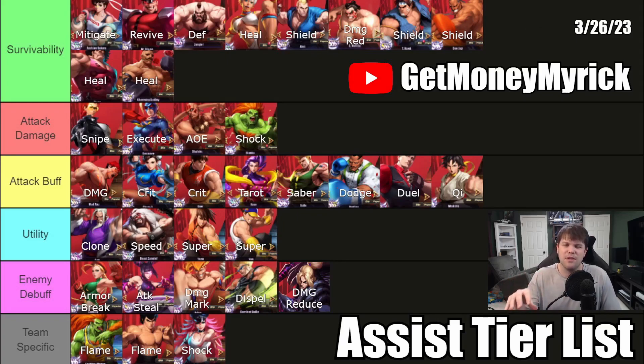This is supposed to be your one-stop shop — at least a quick view of what an assist is bringing to the table. With survivability, it's something like a heal, something with a shield, something with increasing defense. With attack damage, they're really not doing anything other than providing attack, as opposed to attack buff, which is increasing the character's attack. You have a few characters like Makoto that give both attack and defense.